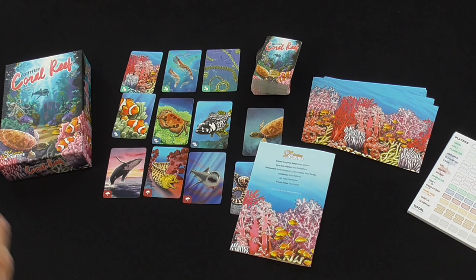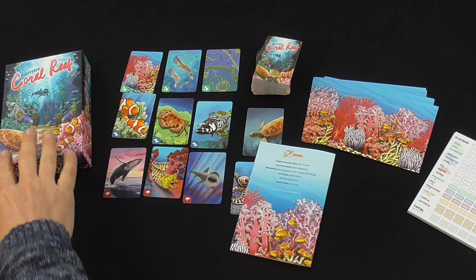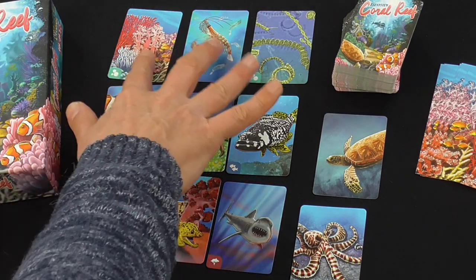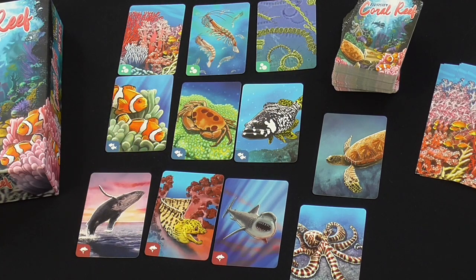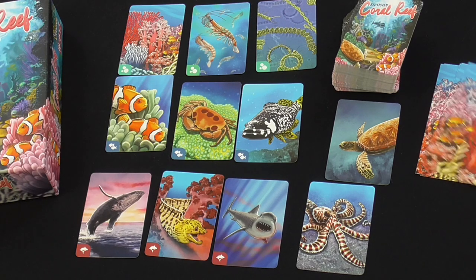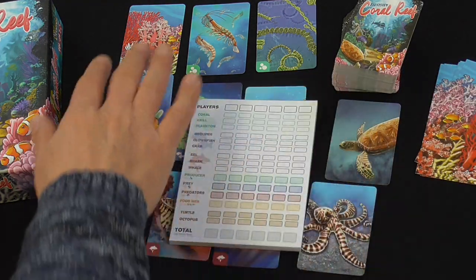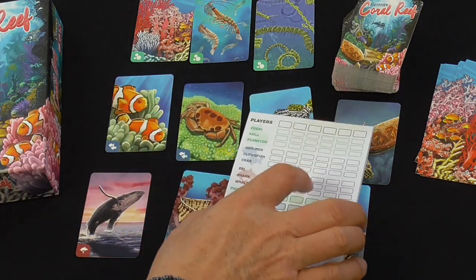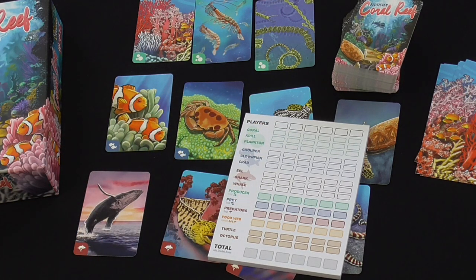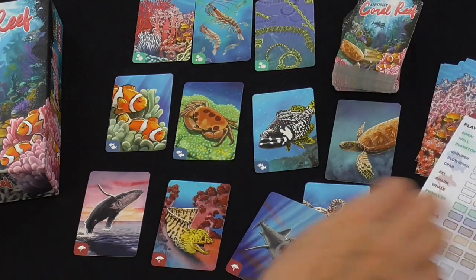In the original Ecosystem we had a diversity rule where you had to make your ecosystem as diverse as possible. There's a new spin on that in Coral Reef. This time we have three different types of food webs: producers, prey, and predators. Off to the side, not belonging to any food web, we have the turtle and the octopus. When scoring, the producers all score together, then the prey and the predators. You collect the total score for each, and you get a food web bonus equal to whichever of those three collectively scores the lowest.